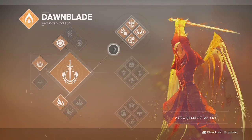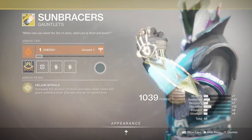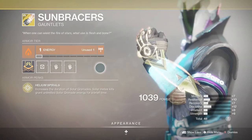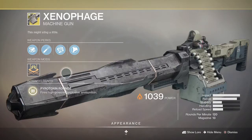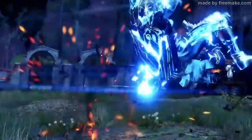Solar Warlocks will want to use top tree Attunement of Sky and pair it with the exotic chest armour Wings of Sacred Dawn. This lets you take advantage of getting kills whilst airborne to recharge your melee ability quickly. Consider putting in some Sunbracers instead to really double down on that solar wombo combo with infinite solar grenades. For weapons, go for solar heavy hitters like Prometheus Lens, Xenophage, or even Hard Light to get those higher tier enemy kills fast.